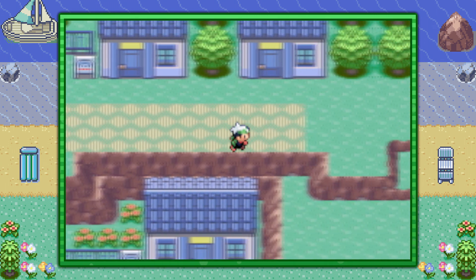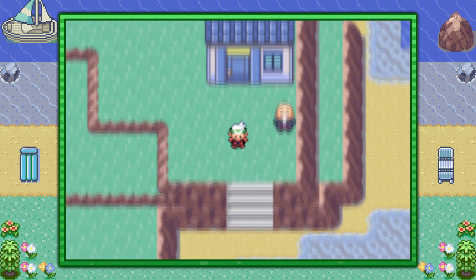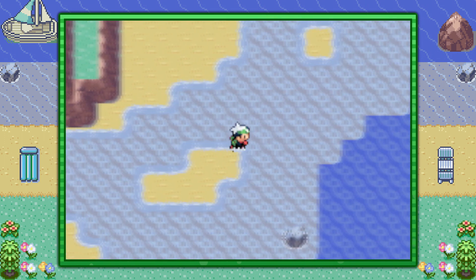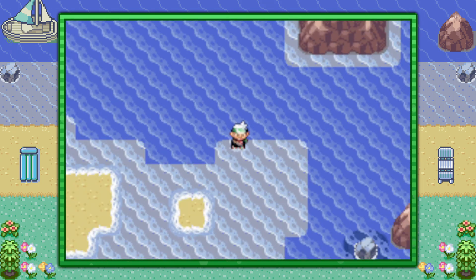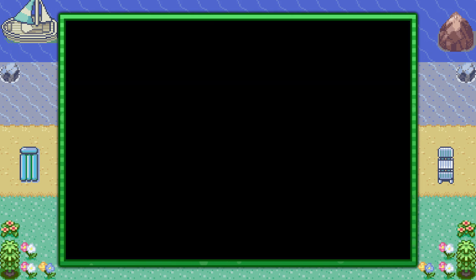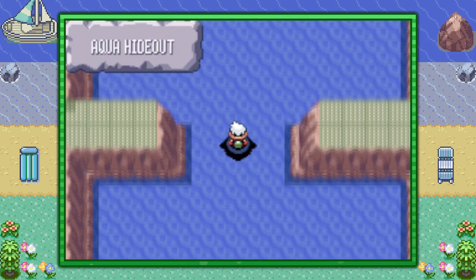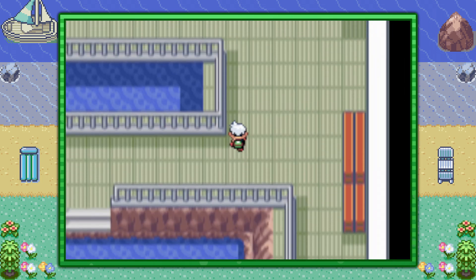So from the Pokemon Center in Lilycove City, you're going to make your way over to the right, hop over these ledges, and go ahead and surf over to the right. You're going to need access to the Team Aqua headquarters over here. If you don't have access to that, then you just got to proceed in the story a little bit more. And once you can come inside here, go ahead and surf directly upward and make your way to the door in the upper right hand corner.